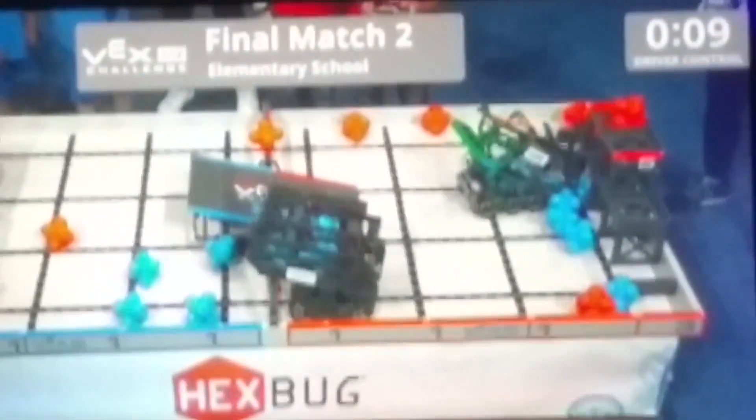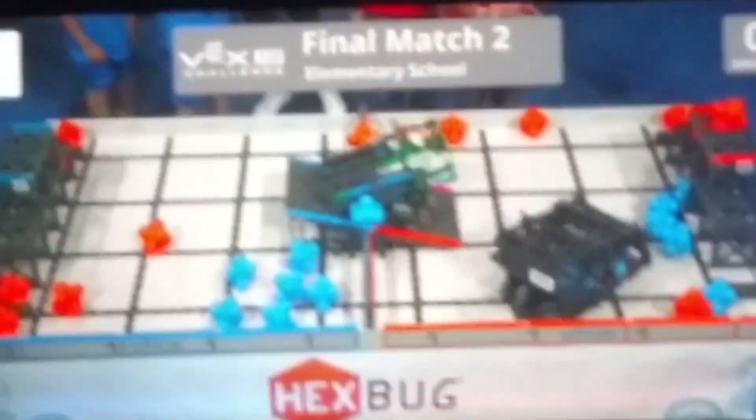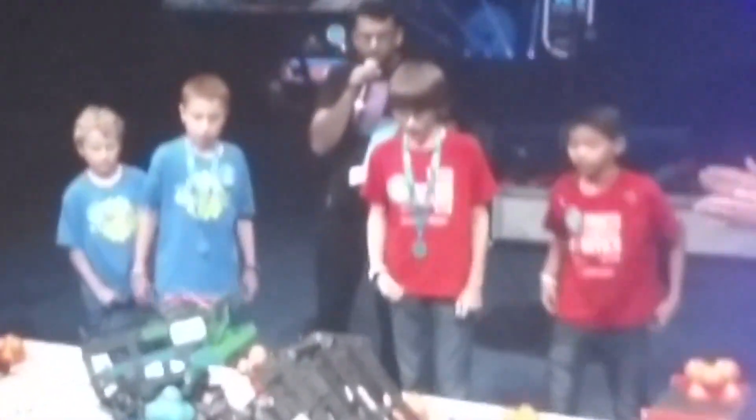Meanwhile, 10978 can't seem to get to the bridge. They decide to change their strategy and just score as many hex balls in the scoring zone as possible. Let's check — they've got 1, 2, 3, 4, 5, 6 on the blue side of the field. Then with 1 second left, that's a wrap.